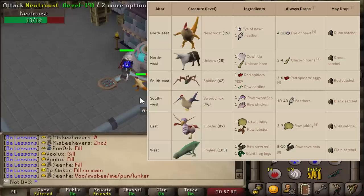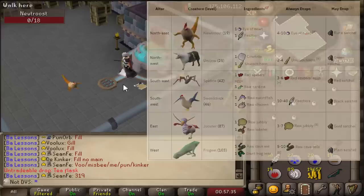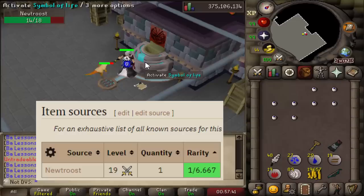I'm going to be starting here with the easy ones — the newt roost. The drop rates over all of these satchels are the same: they're all 1 in 6.6, so thankfully it's not like some crazy drop rate like 1 in 50 or 1 in 100.